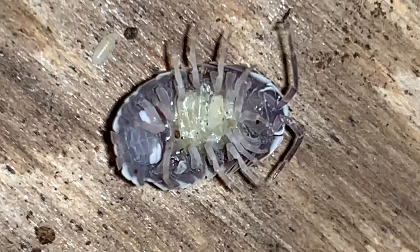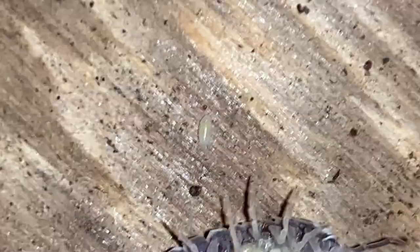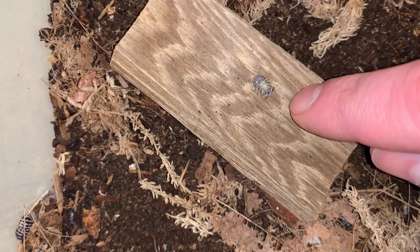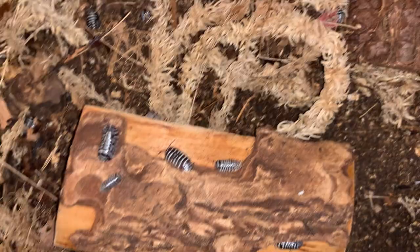Not sure how many eggs and babies she was carrying around. The little ones are called mancae — M-A-N-C-A-E — and we'll flip her back over here now. Let her go on her way, and her little newborn there will crawl into the soil here in the container and put some size on over time.